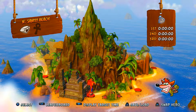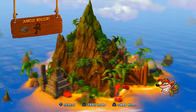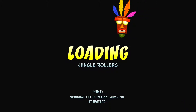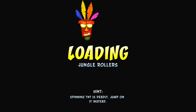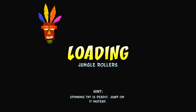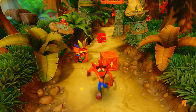Now we're coming back and we're going to go through and collect all the gems we haven't got. We got Insanity Beach, Jungle Rollers. Here we go. Because we're just going for normal gems now and there's no coloured gems left, we don't want to have to worry about dying. So we're all sorted really.